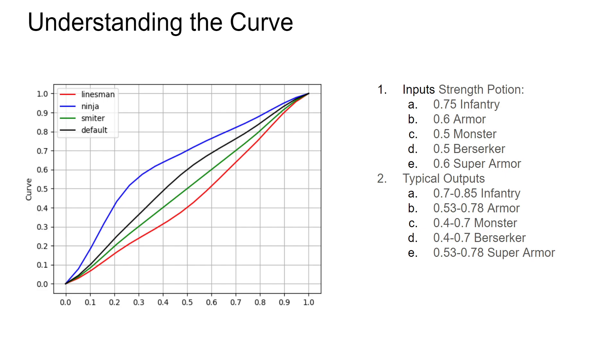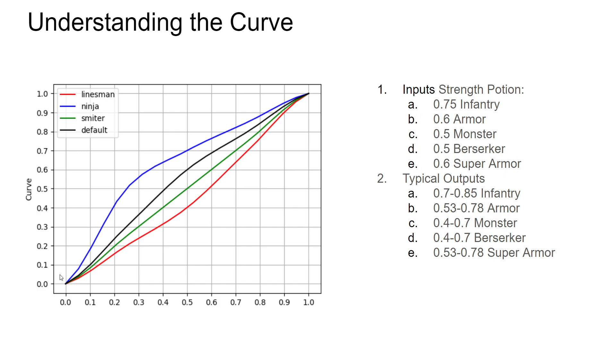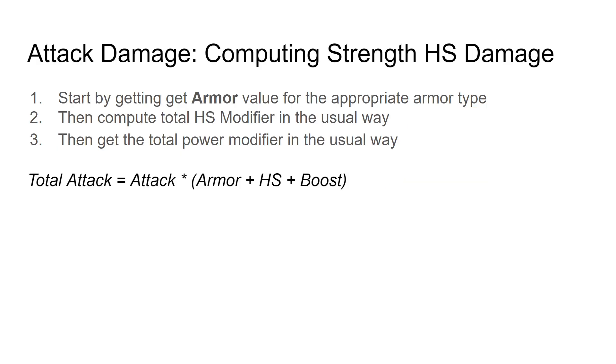Remember that different armor types have different inputs into curve, and different attacks have different curves, so some types of attacks like strength considerably more than others. If you want to know how much strength is worth to you, this is not calculable — just go to the spreadsheet. Don't make assumptions. Turns out that strength is not nearly as good in some cases as you might think.